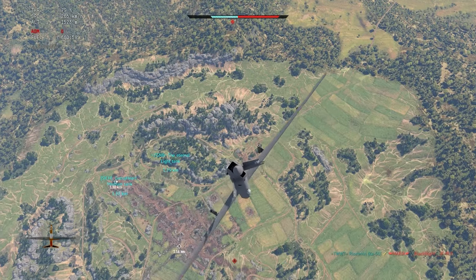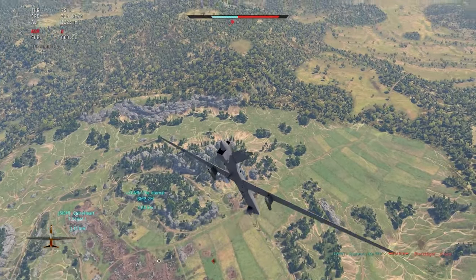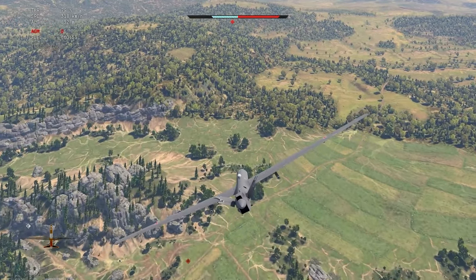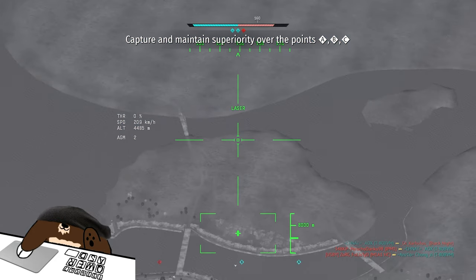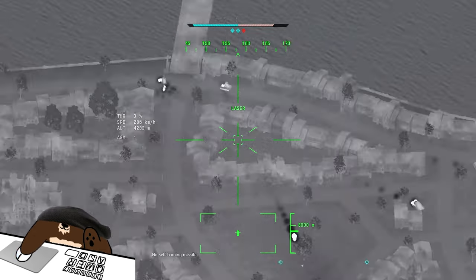A pro tip for newbies: select your targets carefully. Some tanks have explosive reactive armor and countermeasures, so your missile might not one-shot them. If you see a T-72 and a Leopard, select the Leopard. If you see an anti-air and a tank, select the anti-air first so your team's aircraft can work on ground targets much more safely.